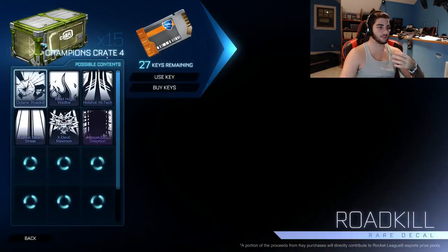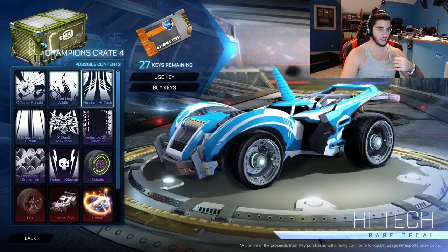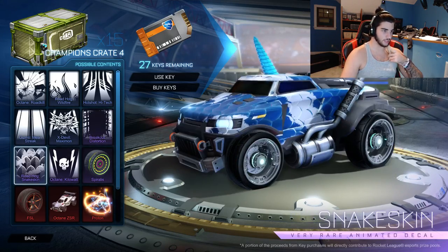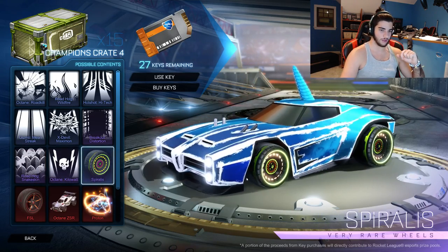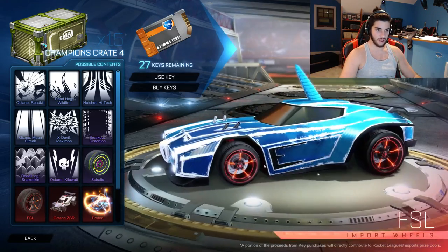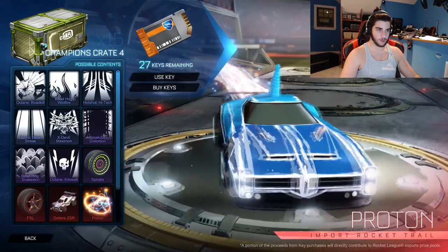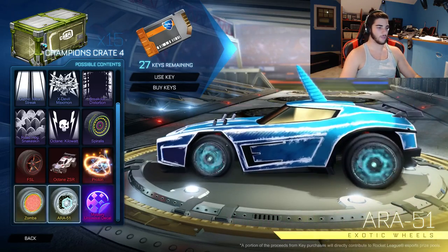Let's start opening now and look through all the stuff. So these are the rare decals — nothing really too special here. The first Gizmo thing I've ever seen. We've got Breakout Distortion which is nice, Roadhog Snake Skin, and this cool Octane skin. The rare wheels are pretty cool — cooler than any other rare wheels. These FSL wheels are probably painted and they're going to be really nice. Of course we got the new Octane which I'm hoping to get, and we got this boost which seems pretty cool — I might actually use that for once.